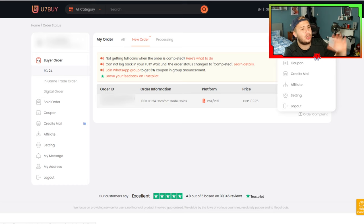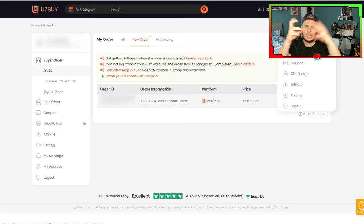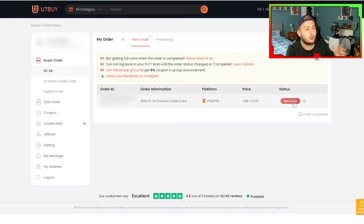It's taking me right there. If it hasn't taken you there, you can go to the top right. There's a little circle with a human icon — an ID button. You can go on to 'Purchased Order' and it will take you to this page. You've got a new order, you're ready, you can get coins.